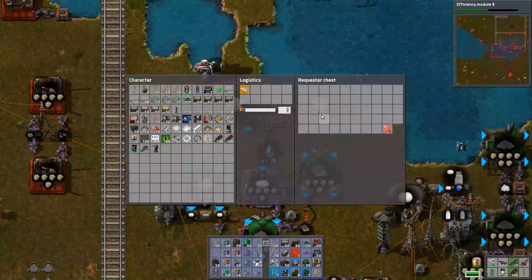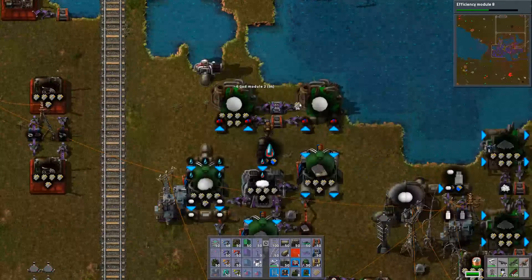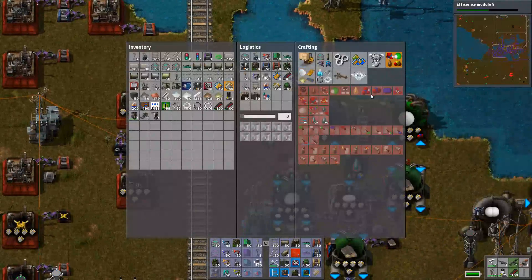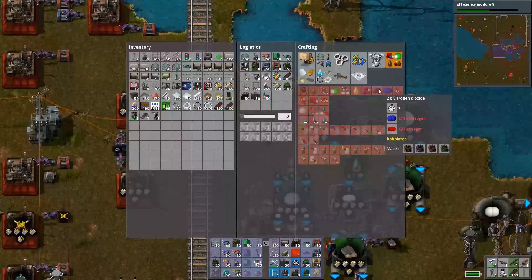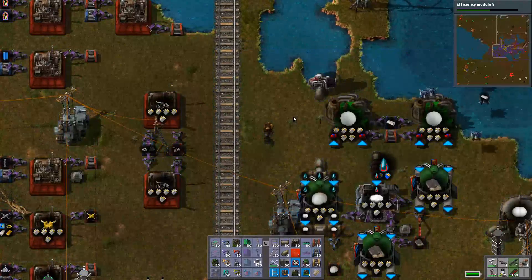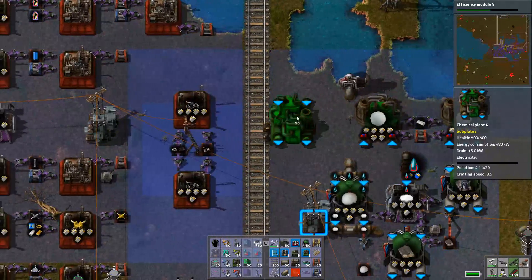We need the silver. Give me 100 silver, give me some god modules. Then I'm gonna make nitrogen dioxide. Nitrogen and oxygen — I can get both of those out of the air. So just give me a chemical plant. Probably one is sufficient for what I'm doing. We gotta move it over though, so we got room.